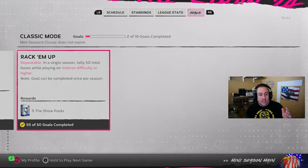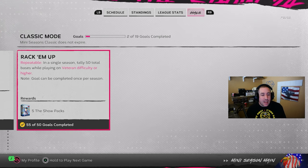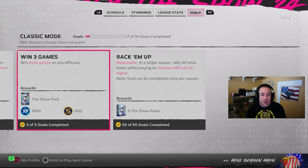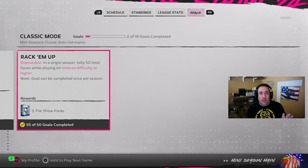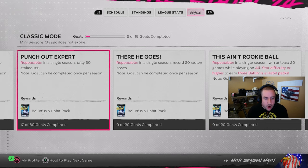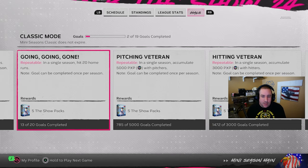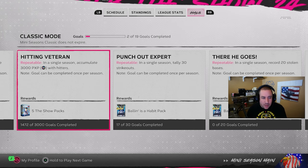One repeatable mission gives you 5 Show packs for tallying 50 total bases. If you restart the season, you can do that mission again and get 5 free packs. That's the free pack method — one of the easier repeatable missions. There are a couple of repeatable missions in here, including accumulating 3,000 PXP with hitters.